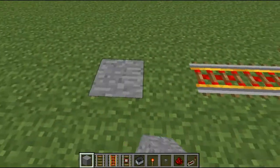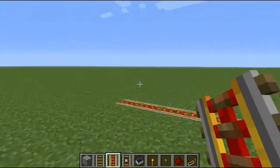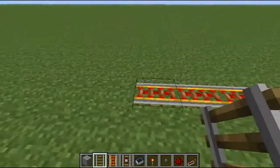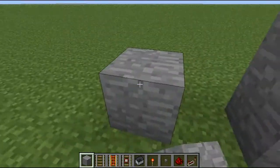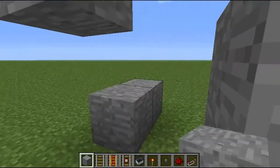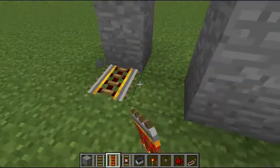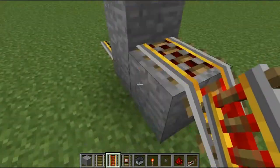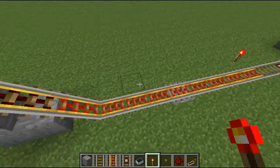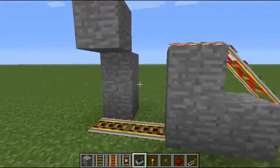If you flip this switch, that triggers it, which sends another minecart there. We've got five minutes left, so we can do the other thing I wanted to show you about this. If you just make it go along there, then the arrival lounge — or the arrival place — is exactly the same.